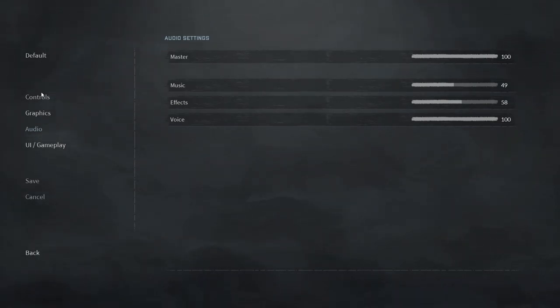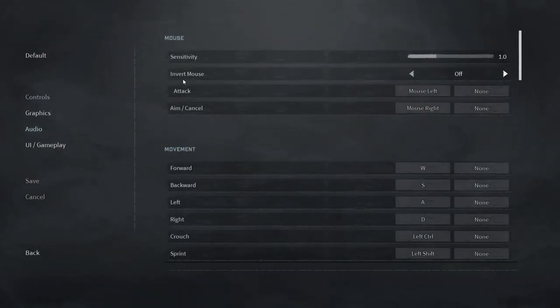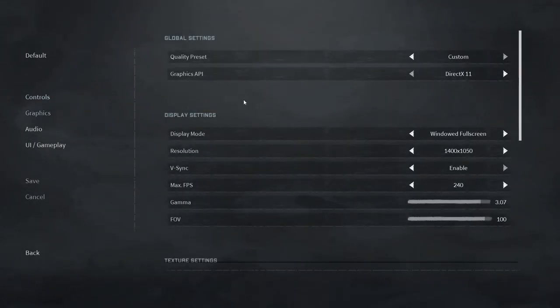We'll also have to go over controls once we get to the vehicles, because when I installed the game the controls for the vehicle were not enabled. So if a certain button will not work for you, come into the control settings and make sure it's enabled — it's just like most other games, you click the box and hit the button you want. If you change your graphics settings to get more frames — mine's set for 240 — just make a change and hit Save.